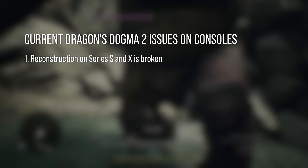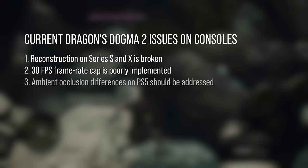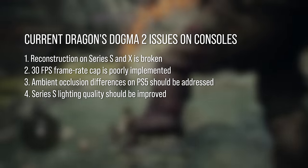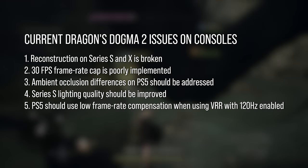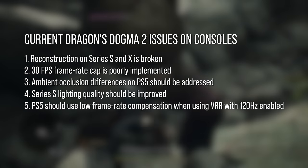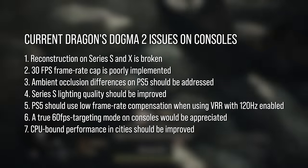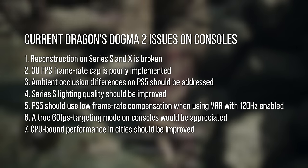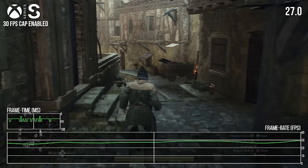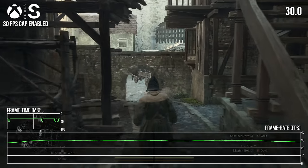The image reconstruction on Series S and X is broken. The 30 FPS frame rate cap is poorly implemented. The ambient occlusion differences on PS5 should be addressed. The Series S's lighting quality should be improved. PS5 should use low frame rate compensation when using VRR with 120Hz enabled. A true 60 FPS targeting mode on consoles would be appreciated. And CPU-bound performance in cities should be improved. I think most players will be most interested in the last item given how poorly this game can run in city environments, but I think all of them should be resolved if possible.